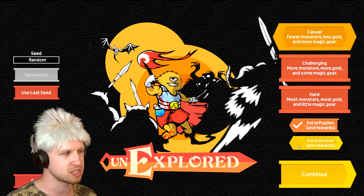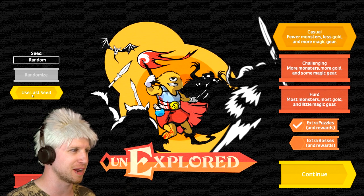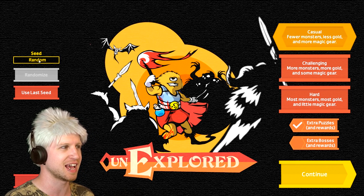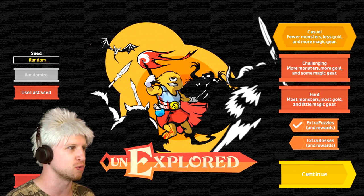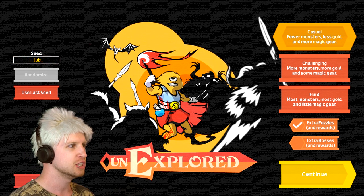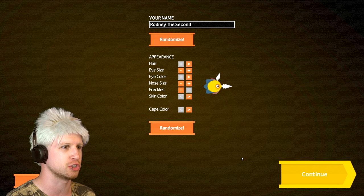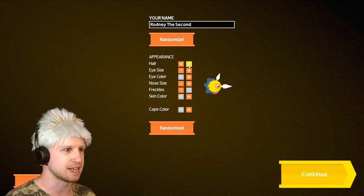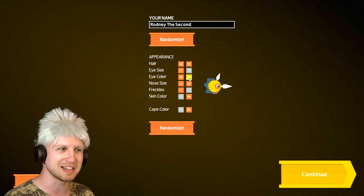Extra bosses — so you can have more bosses per run. It is all randomly generated, so you can see the last seed or just set it to random, or you can punch in a specific one that you want. So let's say 'jub-jub' — we'll punch that one in so that if any of you folks watching at home ever want to play the same thing I just did, now you can. We can change his eyesight and customize our character a little bit.